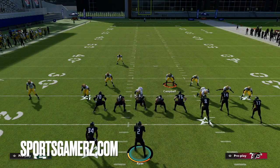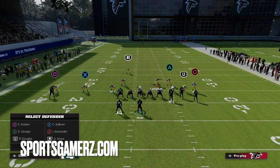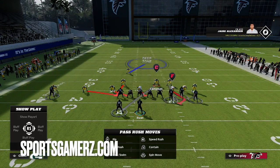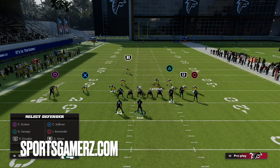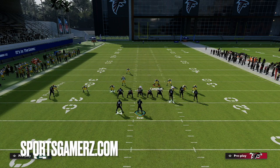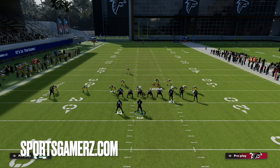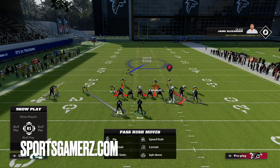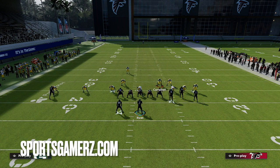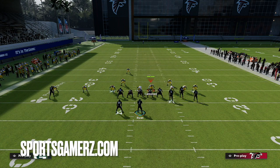This is a really easy defense to set up. All you're going to do is man the running back up with the blitzing slot corner — that's all you have to do. You could do whatever you want with that slot corner, but you just need him in coverage. I like to man him up in case the running back goes out so I don't have to worry about him. Then I just control the other linebacker and stand over the guard.